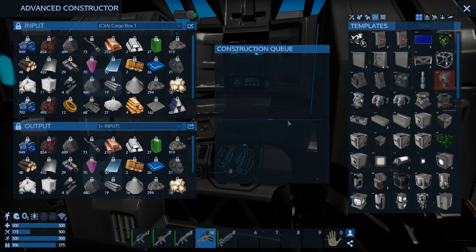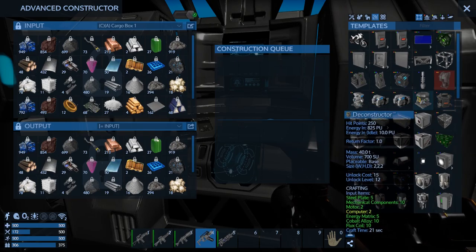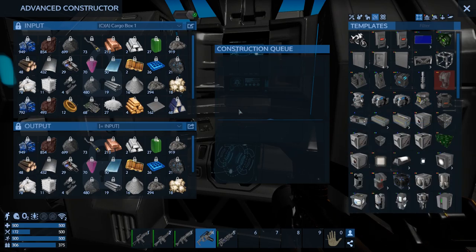This episode we're going to upgrade a couple of things. Oh look - we can actually make a furnace and a deconstructor! Holy crap, we can make a deconstructor! Oh my freaking god, we can make a deconstructor! I really, really, really want to make one.